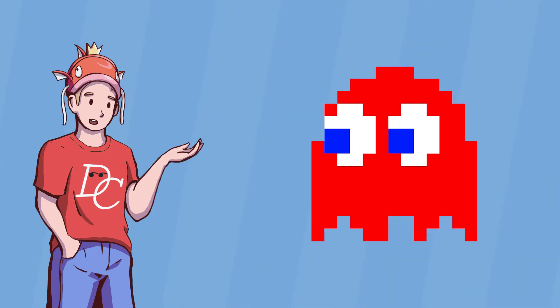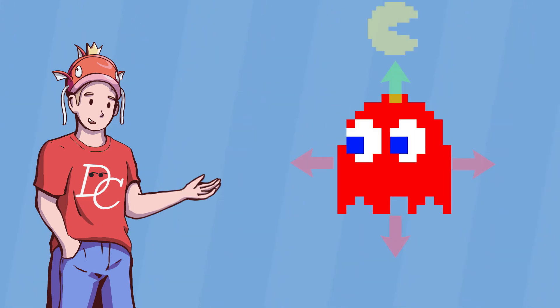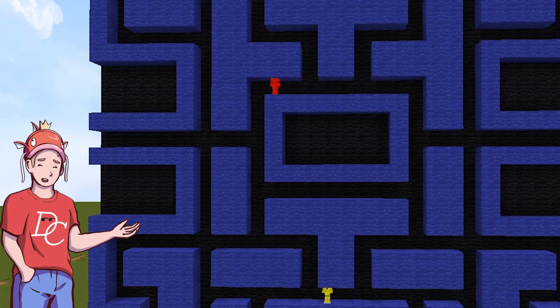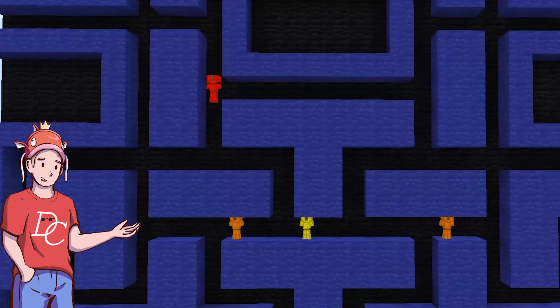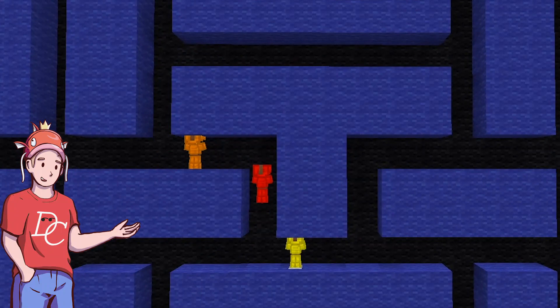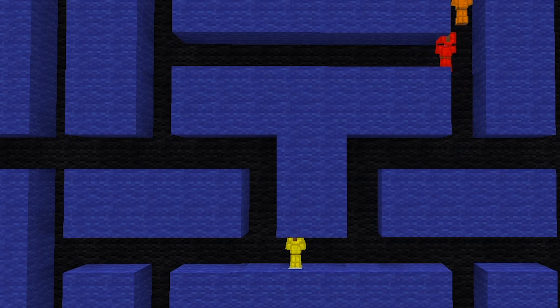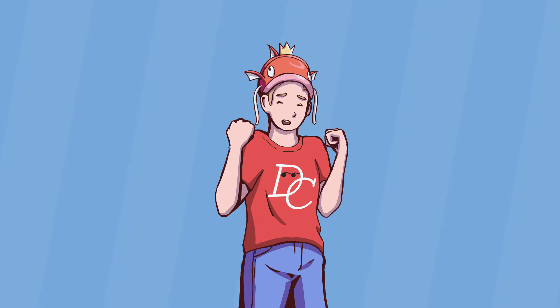It's finally Blinky time. He should be easier than Clyde because he isn't random — he always picks the shortest distance to Pac-Man. Oh my god, he's actually working. At every intersection, he is picking the closest path to Pac-Man, and he only took 16 commands.